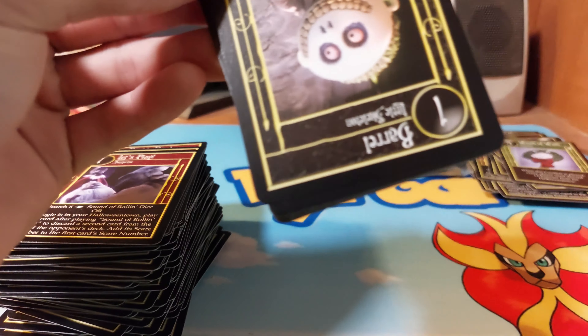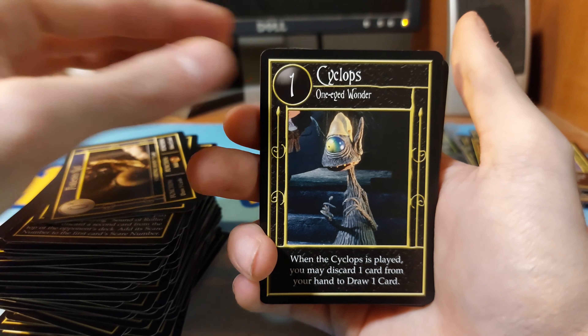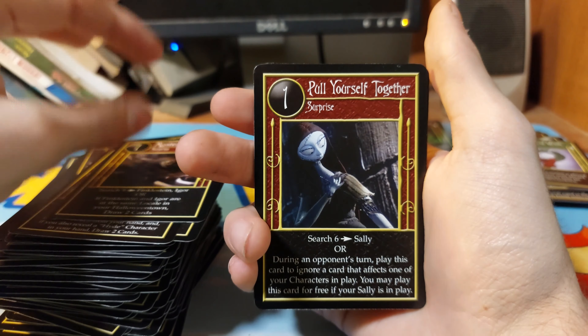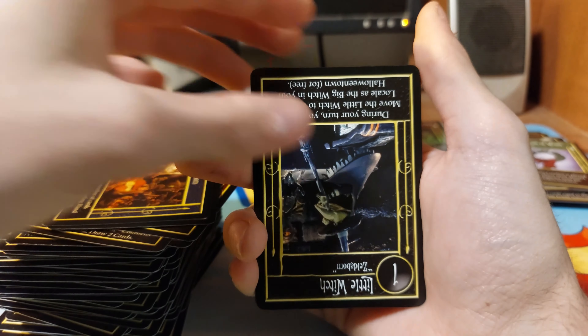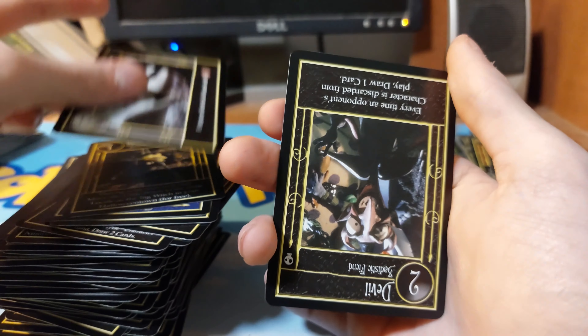Barrel, Frankenstein Hall, Cyclops, Lock. I think a foil honestly can be put in anywhere in this pack. I'm the Boogeyman, Jack's Bedroom. I don't think we're going to get one. Little Wedge, The Tree House. No.